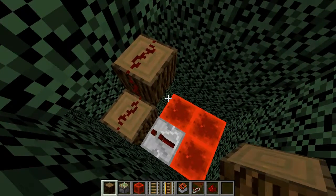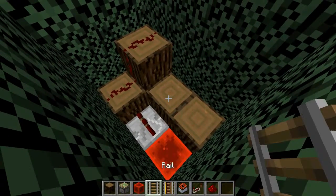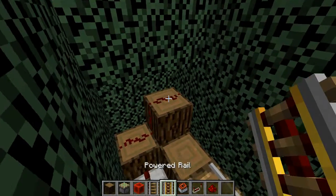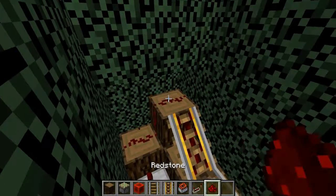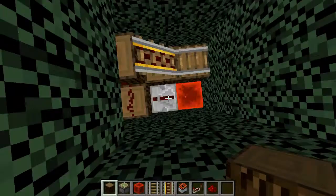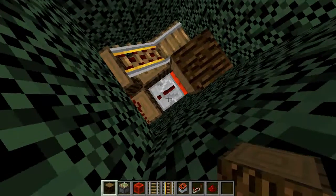I take a redstone repeater off of that into a log right there, and I also have a log there, and I break these three blocks so I can take redstone dust up like that. I have two logs there with a rail there, and then I break this piece, put stuff like that, and then put that back, and now I place a redstone log sideways like that.